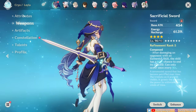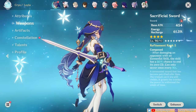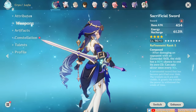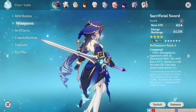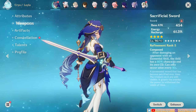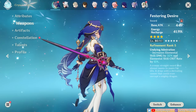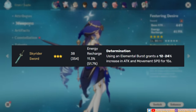Another possible ER weapon is the Sacrificial Sword, but since her skill cooldown is already very short and she doesn't generate particles upon casting it, what you're mainly looking for here is the high ER it gives. Its skill reset effect also has a cooldown which limits how often it will be activated. Other less recommended but usable options are the Festering Desire, though it's a very old limited weapon, and the 3-star Skyrider Sword can serve as a good placeholder for its high ER stat.